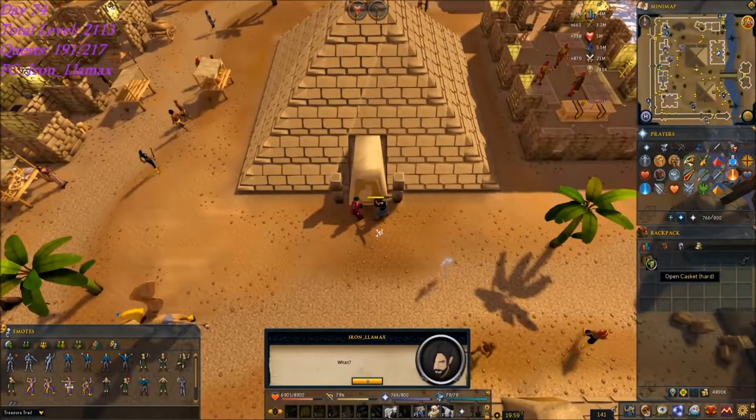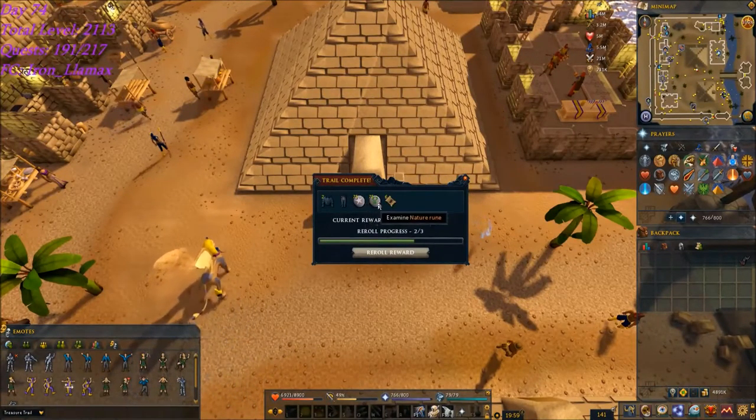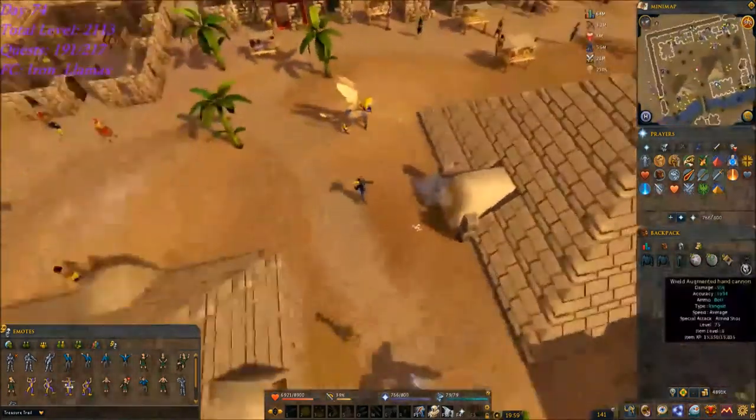Here's the first hard clue from the Grotworms - some decent allocables. It's always nice getting the natures and astrals. I burn through those really quickly doing my farm runs.